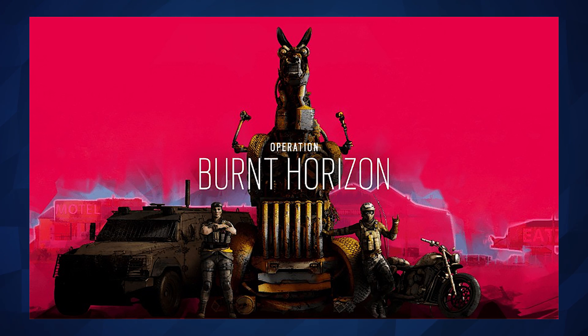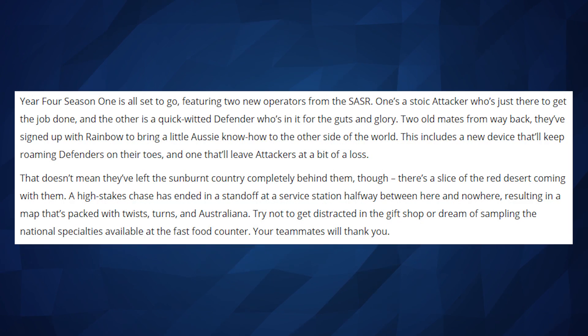We also got some text to go along with this. Year Four Season One is all set to go, featuring two operators from the SASR. One is a stoic attacker who's just there to get the job done, and the other is a quick-witted defender who's in it for the guts and glory. Two old mates way back, they've signed up to Rainbow to bring a little Aussie know-how to the other side of the world. This includes a new device that keeps roaming defenders on their toes.